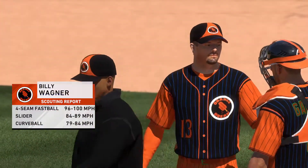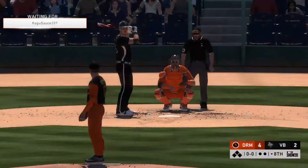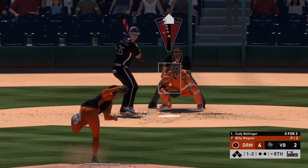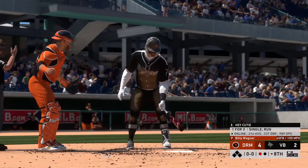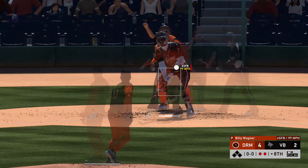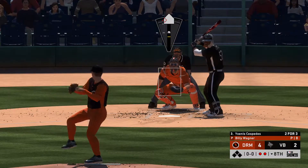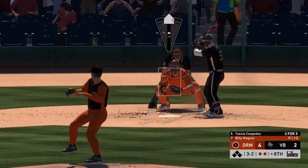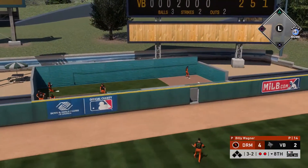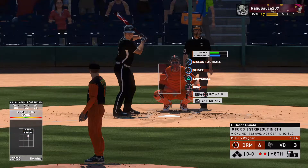Billy Wagner comes in and I'm honestly hoping this guy is going to have a lot of trouble with him. Wagner strikes out Bellinger on the first batter — can't catch up to him. Another strikeout follows quickly. I may have hit the nail on the head. But on the 3-2 count I give him a fastball right over the plate and he was ready for it.